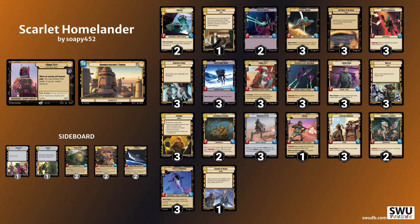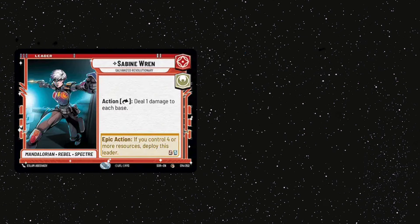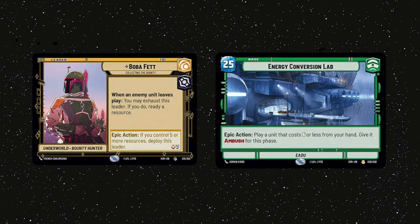I was wrong about the spread of decks at the event though. It turns out there was a near even split of aggro, midrange, and control, and that was reflected in my matchups, which were: Sabine Cunning, Iden Aggression, Sabine Command, and Boba Command.